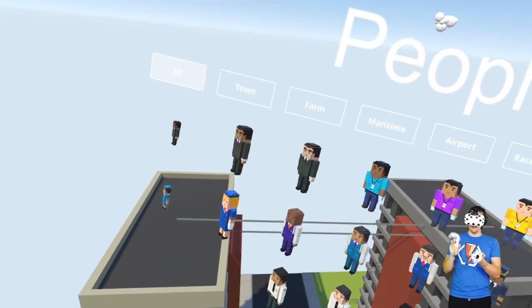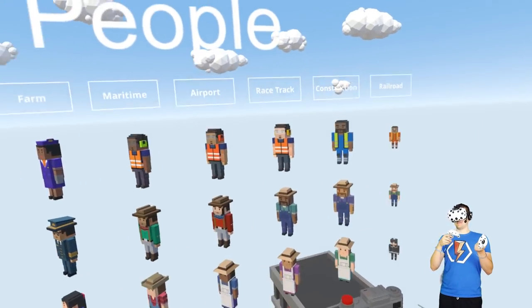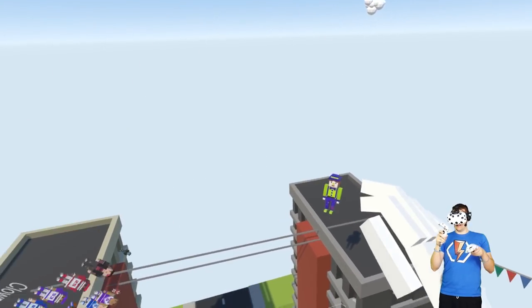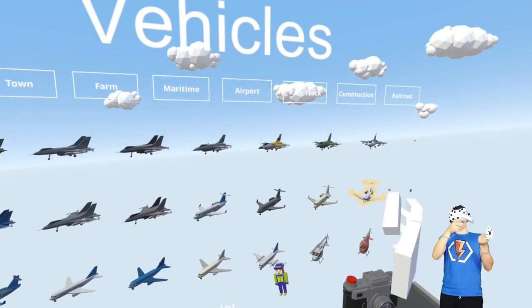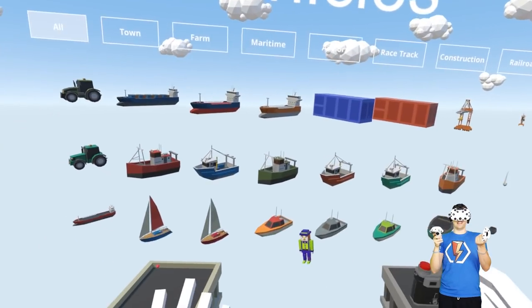Now we need people for these tightrope walkers and it's going to get pretty intense. Let's start grabbing some people. So naturally at the base, we're going to have a clown. What should he be on? It'd be good if they had a unicycle, but I don't think they have unicycles. The smallest vehicle we have are like the ATVs - oh, motorcycles!